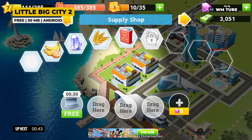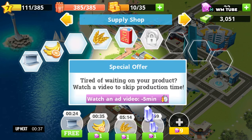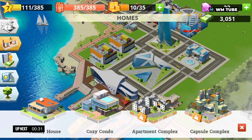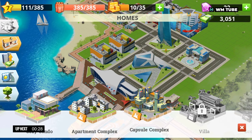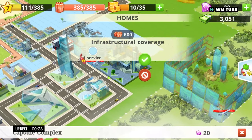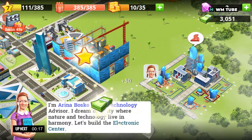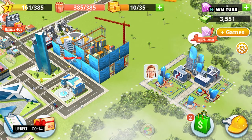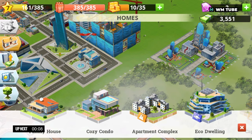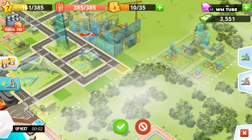In Little Big City 2, players start with a small patch of land and a basic set of buildings. The goal is to expand the city, attract more residents and make it a thriving metropolis. Players need to construct various buildings and infrastructure, including residential areas, commercial buildings, factories, entertainment venues and public services. The game offers a wide range of building options, allowing players to customize their city's layout and design. Each building has unique benefits, and players must strategically plan placement to optimize resource management and ensure citizen happiness.